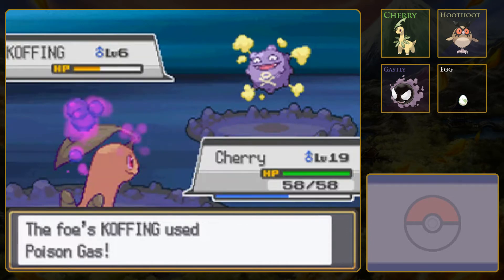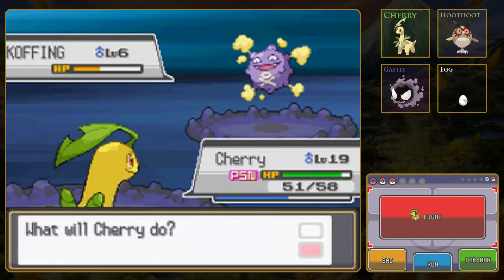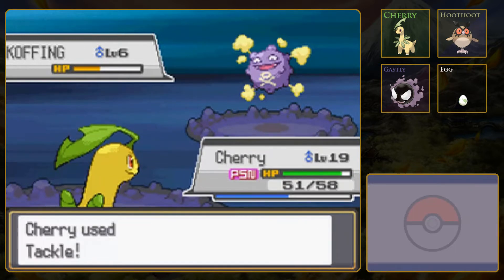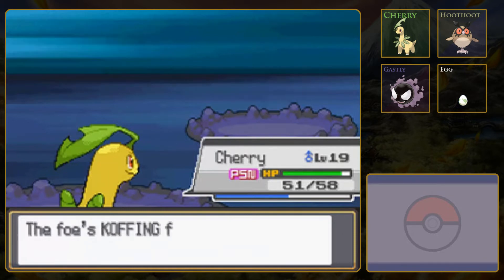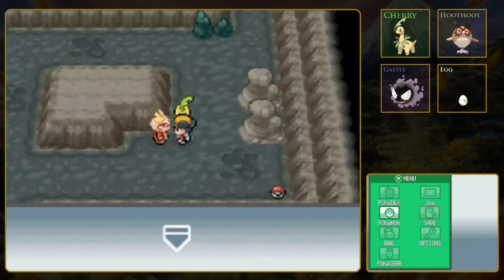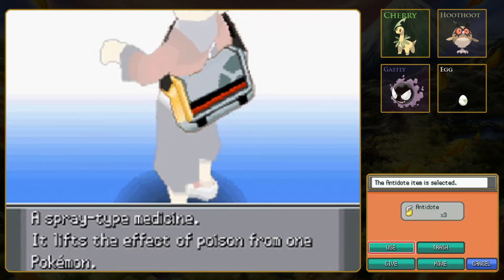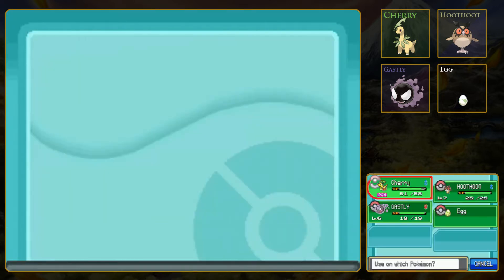Poison Gas - that I think is going to poison me. Yep. Well, that sucks. We do have an Antidote though, so let me go ahead and just finish off this Koffing. I'm not sure why I used Tackle there - I probably should use Razor Leaf and hope for a critical hit chance. But that is why we have those Antidotes. All right, there we go - all better.